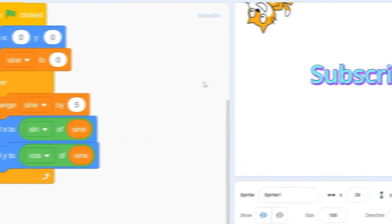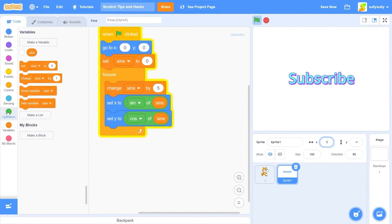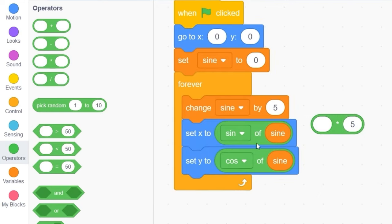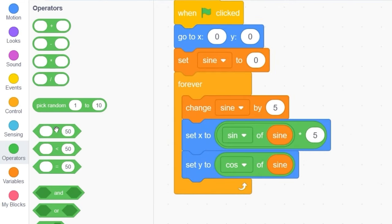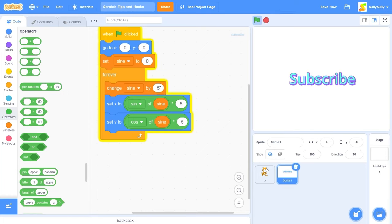Let's right-click and duplicate 'sine of sign,' and change it to 'cosine of sign' for the Y position. You'll see the position is changing from minus 1 to 0 to 1, going back and forth. We want the x and y to move a lot further, so we're going to multiply: drag out a multiply block and put 5 in the second slot — multiplying sine of sign times 5 and cosine of sign times 5. Now the subscribe text moves a lot further. To change the speed, adjust 'change sign by' — for example, 15. To change the radius, change the multiplier, like 20. Now the text moves a lot further and we have a nice effect for intros, death screens, whatever you want.